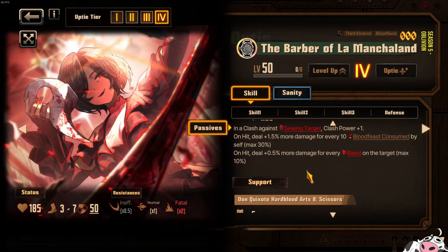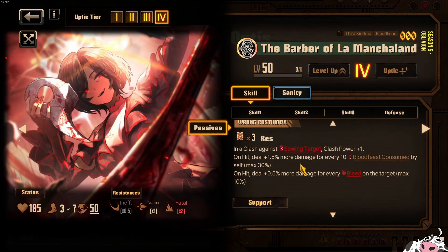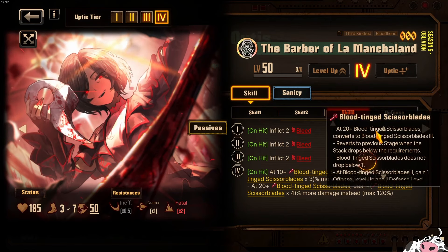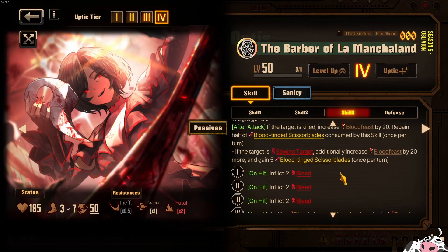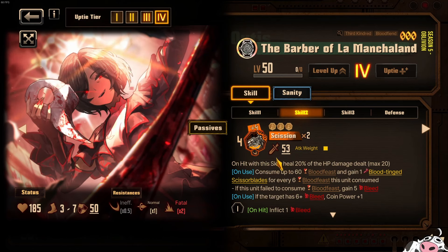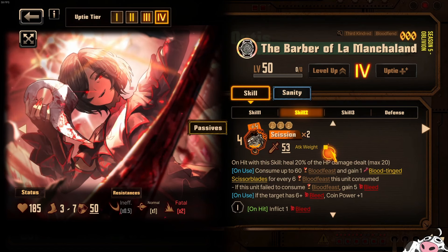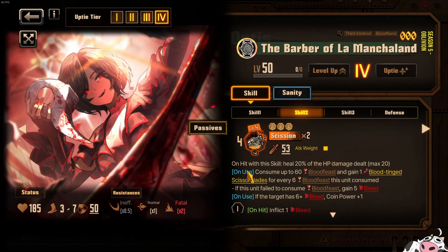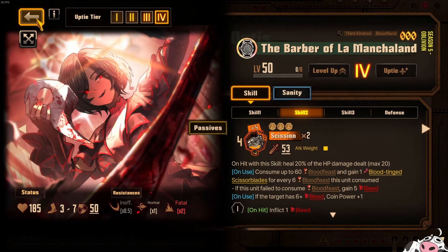The damage increase is 30% and 10%, which is nice — you stack it with the sewing target and the blood team scissors blade for additional damage. But the scissors blade itself just gives you more offense level, not raw damage output. So this character is a very good clasher and damage dealer with skill 3, but needs a lot of support to feed her blood via skill 1 and skill 2. You need to drink so much blood to get scissors blade — a full bleed team or Mirror Dungeon with Wound Clarity to keep drinking. She's just a beneficiary of bleed, so really only use her in Mirror Dungeon.